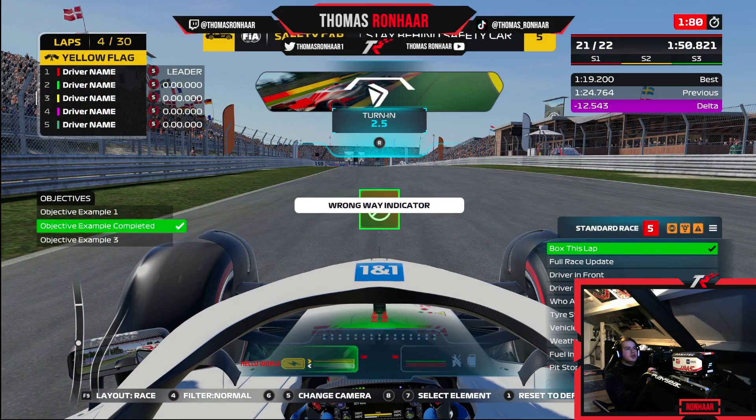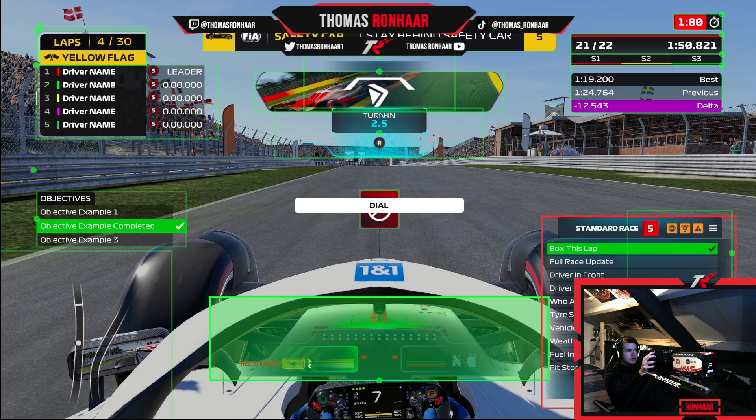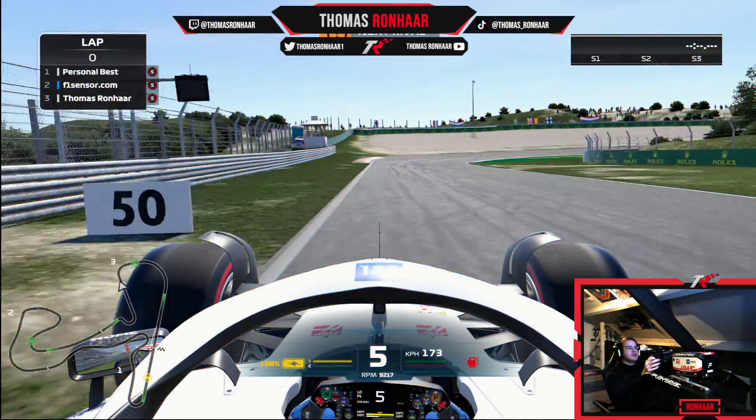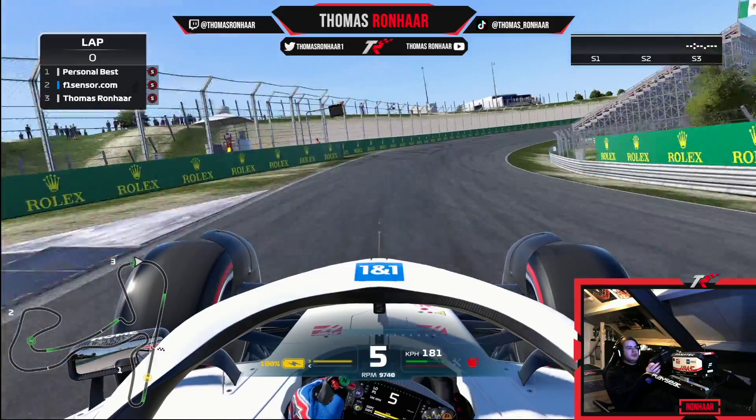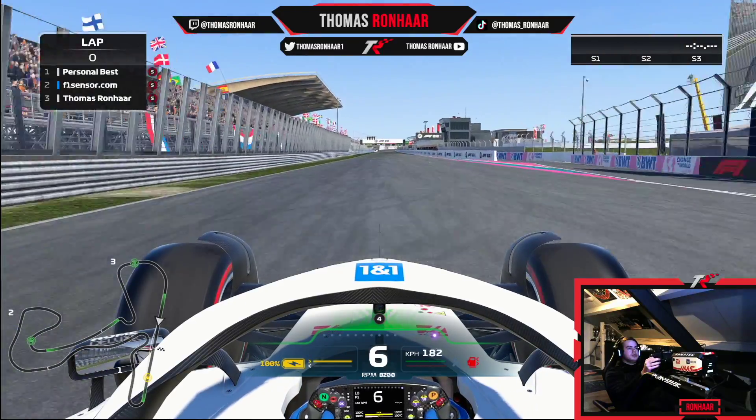Those are my camera settings. Now onto the last part — the on-screen display. I have everything default, but I moved this one element up slightly so I can just about see all the info from my steering wheel: the ERS, tire degrees, the gear I'm in, position, etc. I recommend not having it at the full default position because then you'll see half the steering wheel covered, which isn't ideal. So put it up ever so slightly.